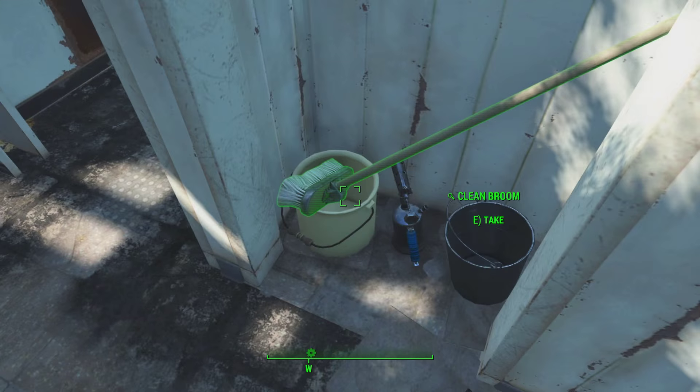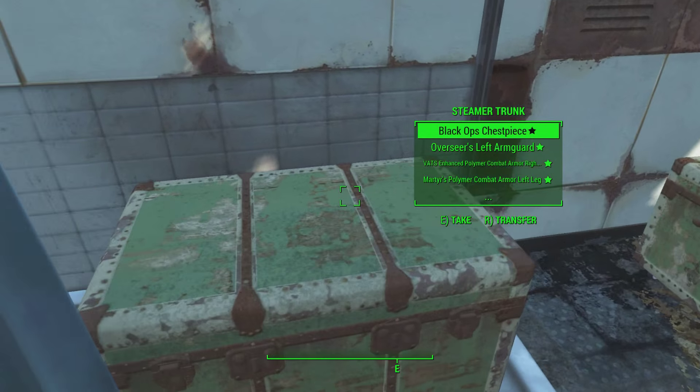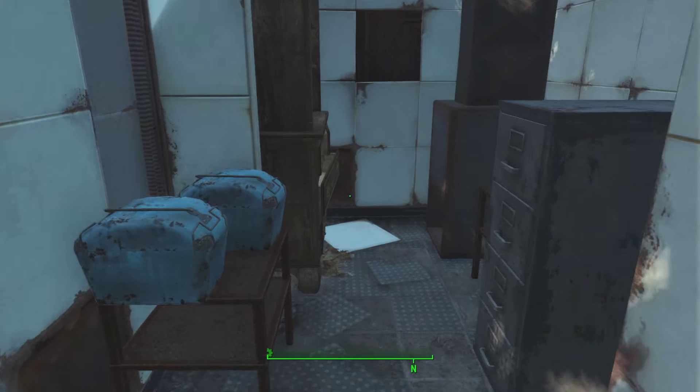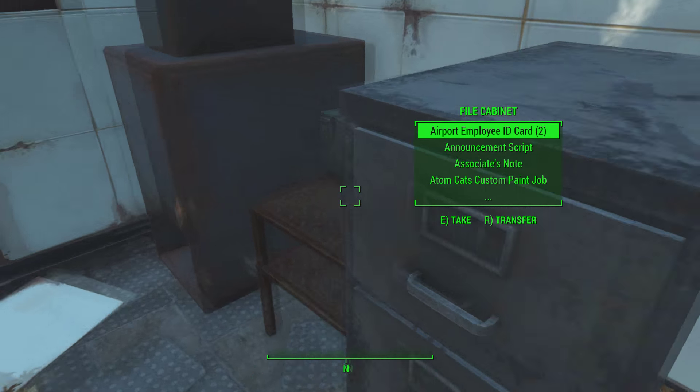Down here is where I keep the armour components I used to wear before I switched to more casual clothing, and next to that is a container of special or unique weapons. Across from there I've got coolers of food, containers with notes and holotapes in them, and a wardrobe with special or unique clothing in it.